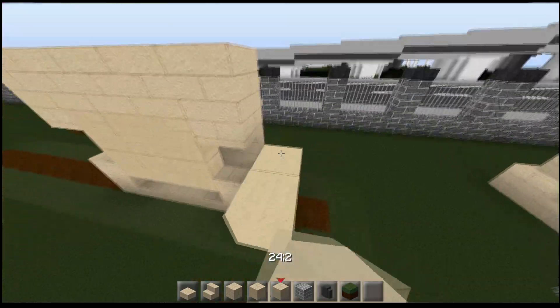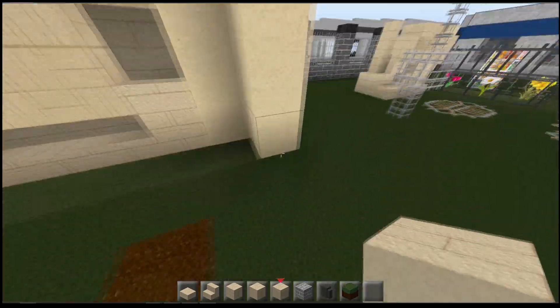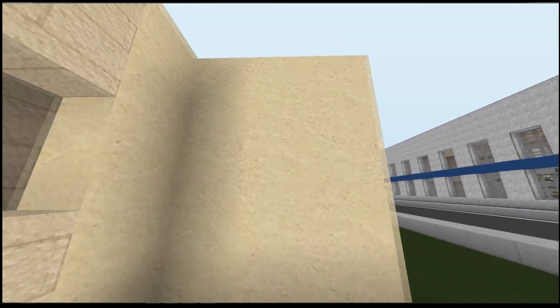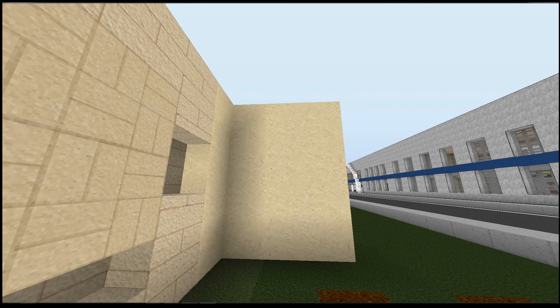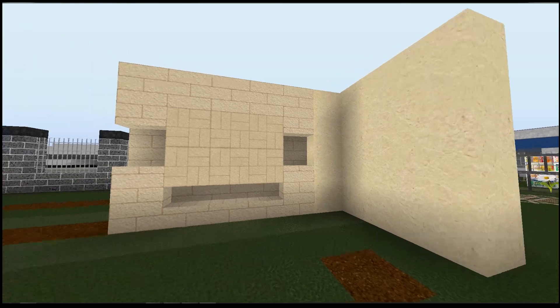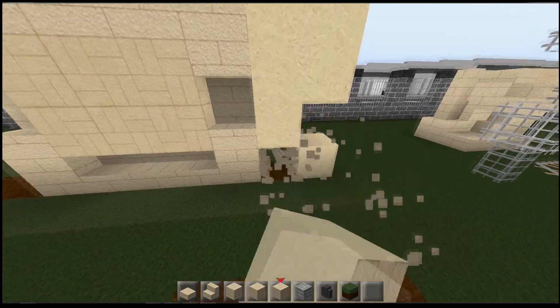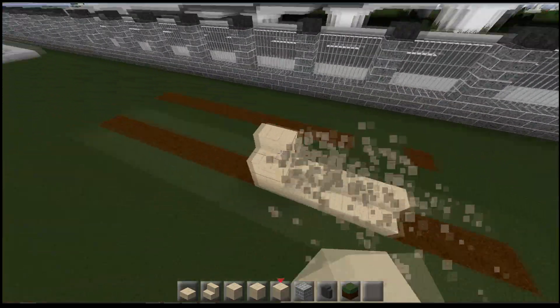We've also got the smooth sandstone. I'm still messing around with this one — I'm not too sure about it yet. I want a kind of really smooth sandstone just for walls, almost like a sandstone marble-y effect, so that's what I've kind of gone for. I'm not sure if it quite works with these two yet, so I'm still messing around with that one. Tell me what you think — I always value you guys' opinions and listen to what you say.